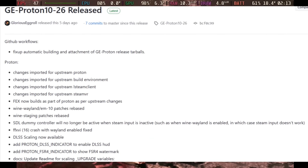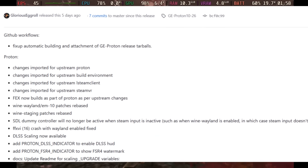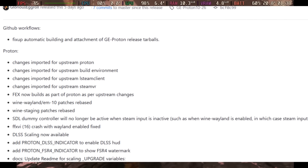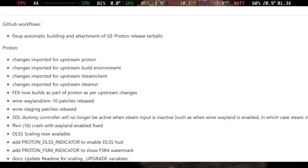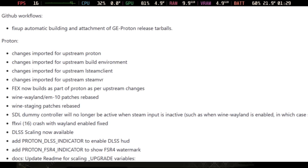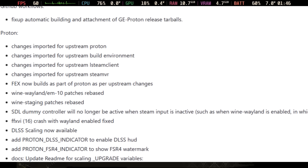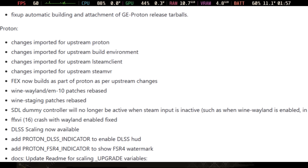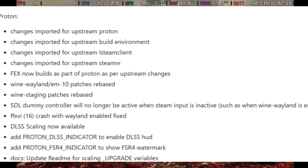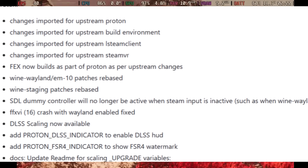There's a new Proton GE update titled Proton GE 10-26. It fixes Other Worlds 2, brings FSR scaling, and more. It includes fixes for Space Engineers, fixes for Other Worlds 2, and added a Proton FSR 4 indicator to show the FSR 4 watermark. DLSS scaling is now available as well. There's a lot with this update — a dedicated video is coming, so stick around for that.